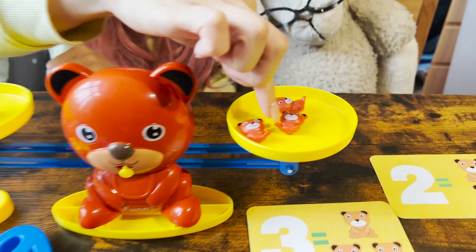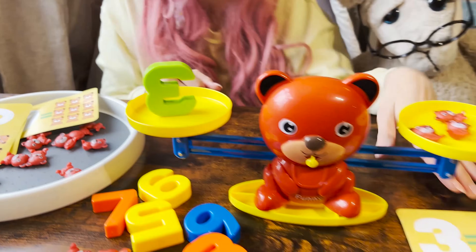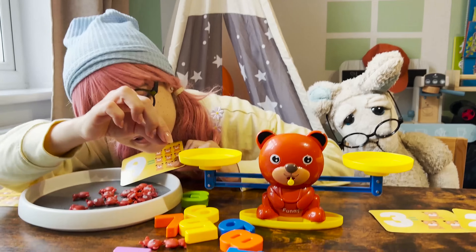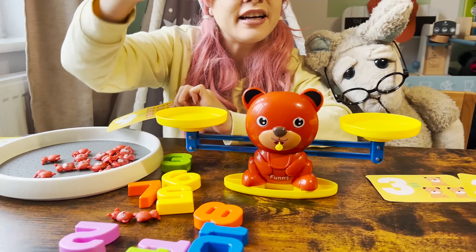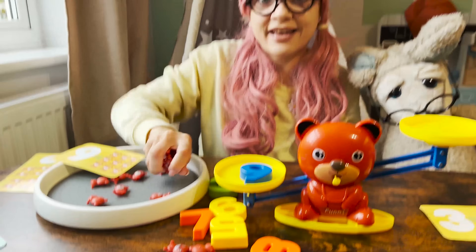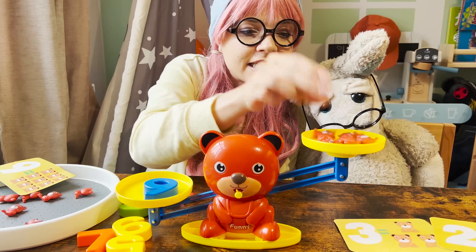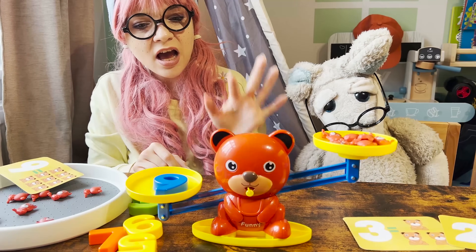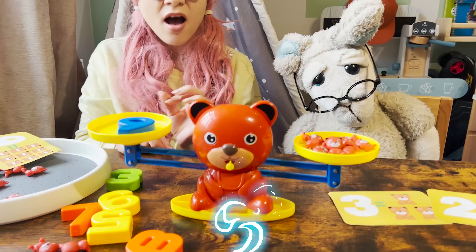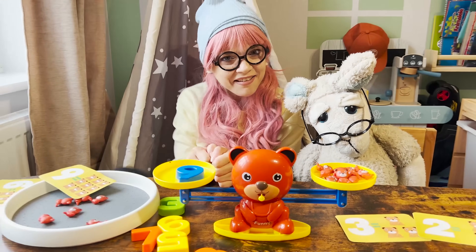One, two, three — three teddy bears and number three, and we have the balance at the same level. Let's take another card — we have number nine! Let's find number nine. Now we count nine teddy bears: one, two, three, four, five, six, seven, eight — the balance still isn't right — and the last one, nine. Oh look, the balance is at the same level! Isn't that really amazing and fun?